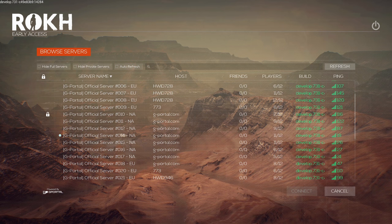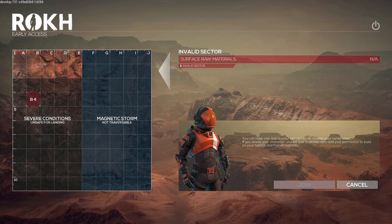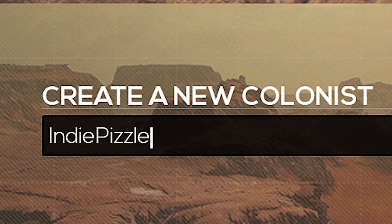So we have a bunch of places open. I guess we'll join this one - number 11, North America. Select a safe sector for landing. I guess over here. That looks pretty safe. These are severe conditions. Enter your character's name - Andy Pizzle.